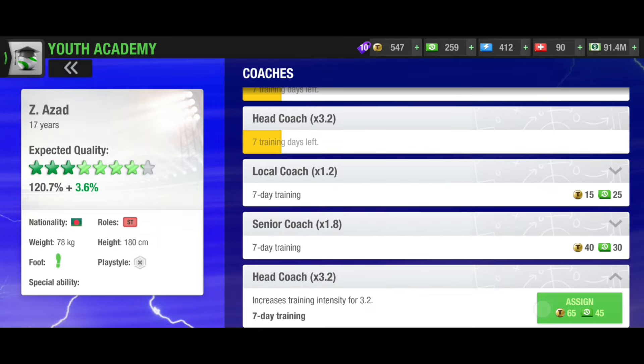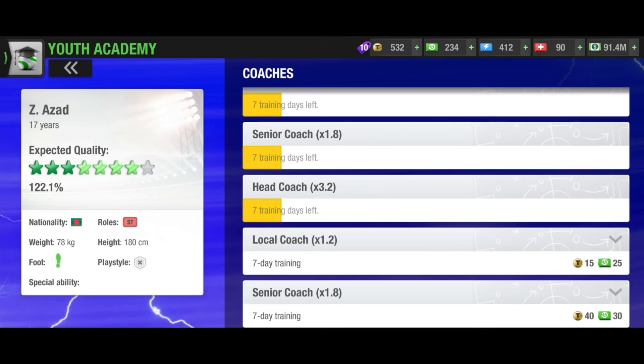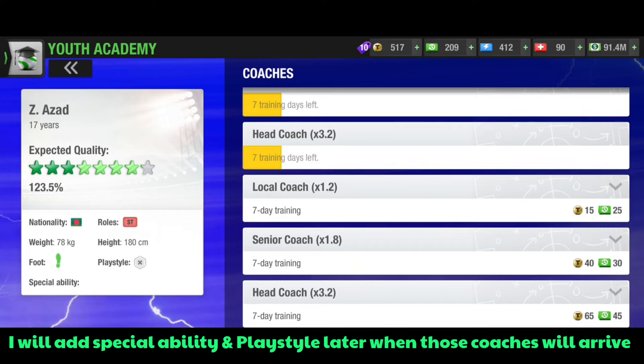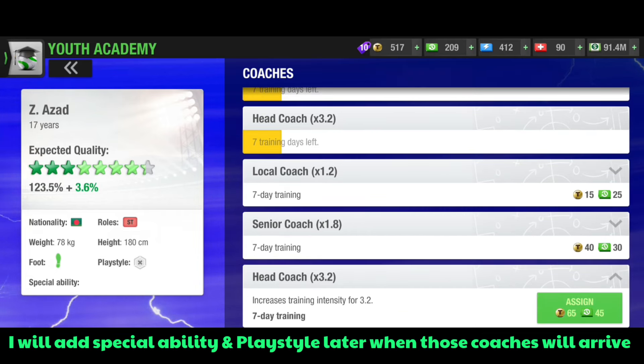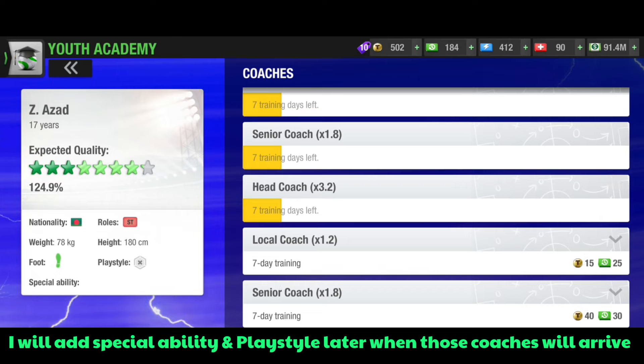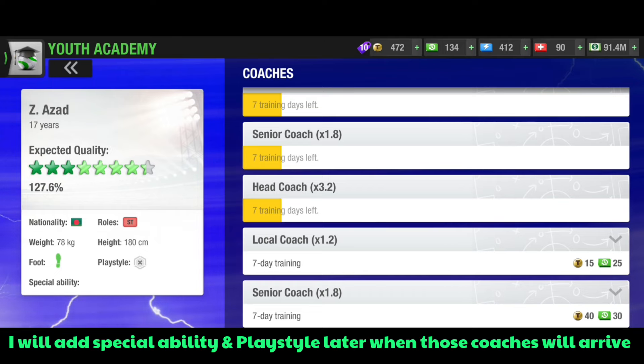I don't want to spend other resources like rest or morale treatment. But this coach costing 15 tokens and 25 rest looks nice to me. I'm gonna use this one — 1.2% into 1.2% — but others are very expensive and won't make a huge difference. The player is 123.5% now. Adding this coach again is not really gonna make a huge change but we have no option but to add more percentage. After adding another local coach at 1.2%, it's now 124.9%. Some coaches will take more tokens and rest and give just 2%, which I believe is not a good option. I'm going for the 15 token / 25 rest option giving 1.3%.